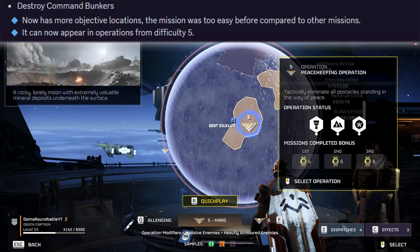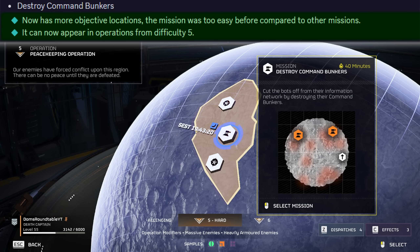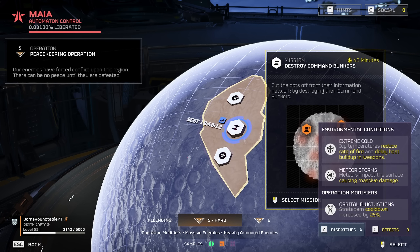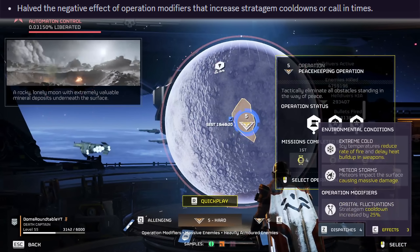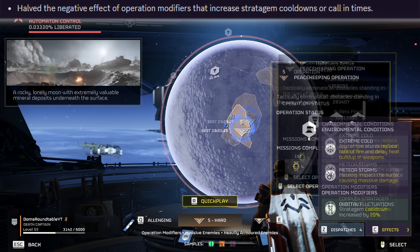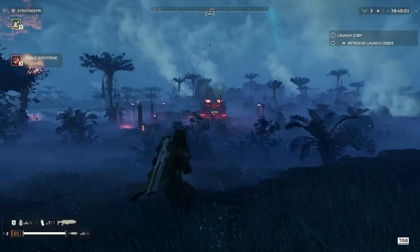For the mission type destroy command bunkers, it now has more objective locations — it was too easy before and people were farming it, so now it'll be much more of a challenge. It can also now appear in operations from difficulty level 5. The final mission modifier balance I'm so excited about: complex stratagem plotting and orbital fluctuations have both had their negative modifier halved. Orbital fluctuations now increase stratagem cooldown by 25% instead of 50%, and complex stratagem plotting increases call-in time by 50% instead of 100%.